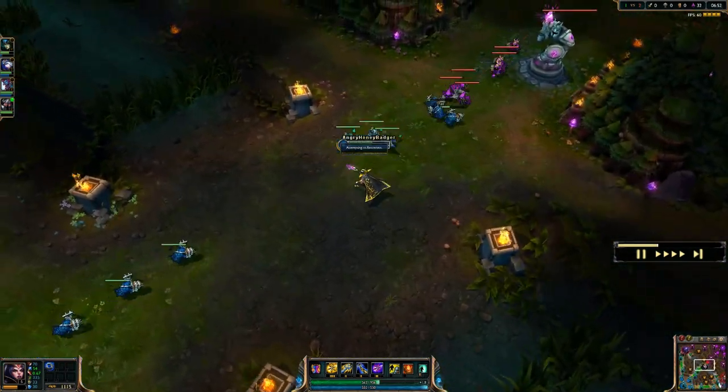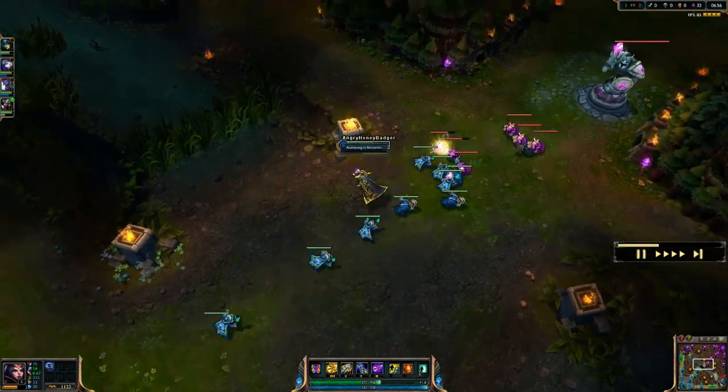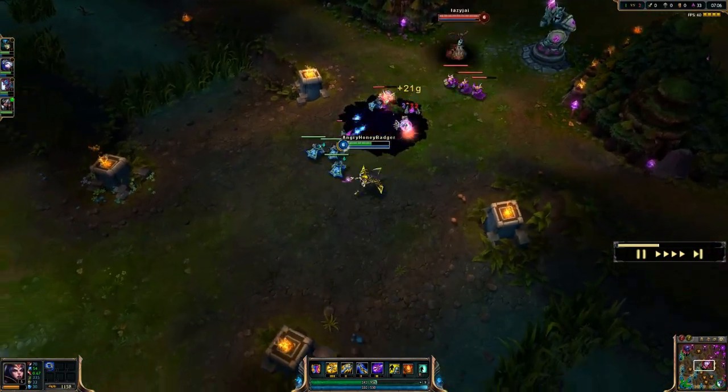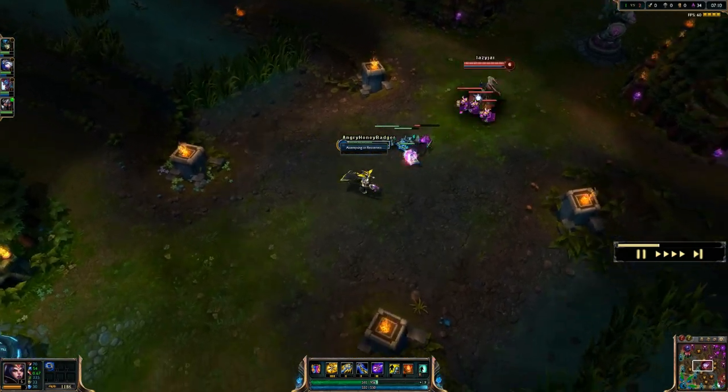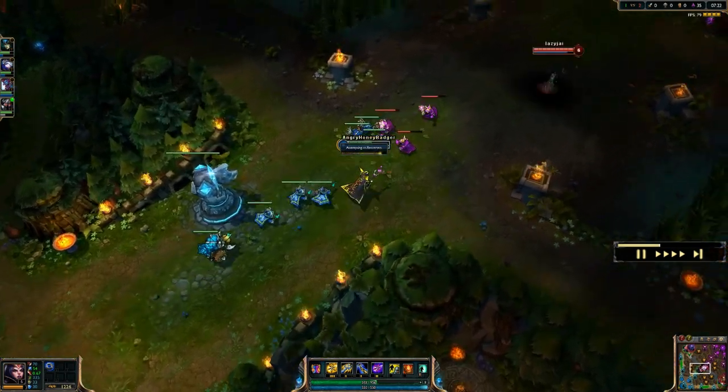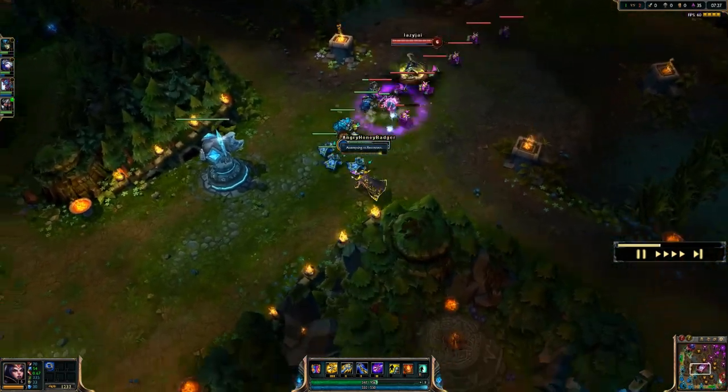So you can kind of jump forward, maybe hit them with some spells, and then jump back safely. It's good for flashing through walls, or you can trick people by going one direction — if they chase you, you can activate it and you'll be back on the other side of them. We'll see me using this in the game as well. We take that at level 2.